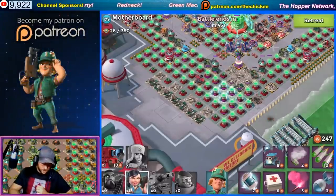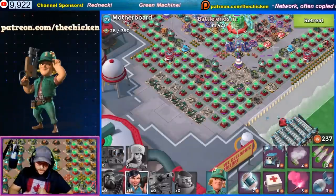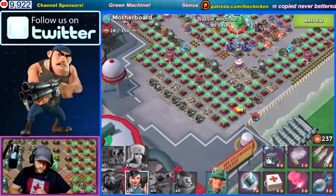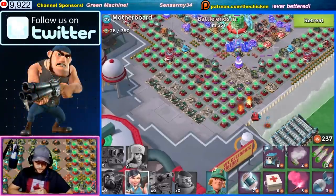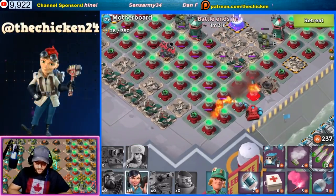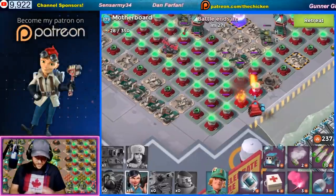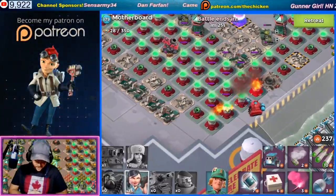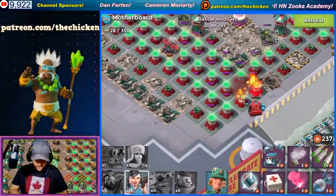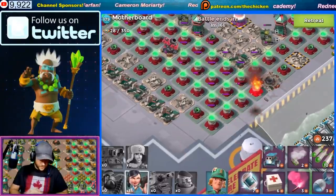The super mortar is only on Duplex D — it's only on the dual-core maps from what we've seen. It doesn't look like it's going to be added to current favorites like Humble Pie. Now let's see what it does against the scorcher. Scorchers are constantly moving, so it'll be difficult for the super mortar to keep up. But when it does land — oh my god — it almost one-shots a scorcher on Duplex D. That is insane.